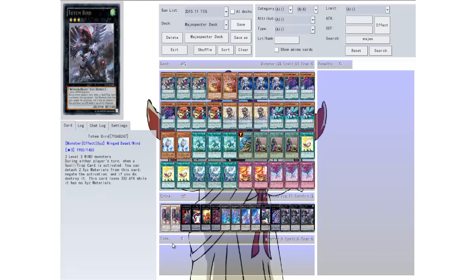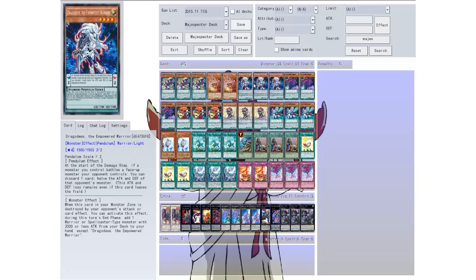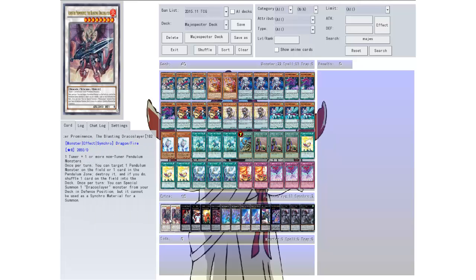Alright, so that's the main deck. Now let's get into the extra deck — they're mainly just big beefy things. We have the Blasting Draco Slayer: one tuner plus one or more non-tuner pendulum monsters. Once per turn, you can target one pendulum monster on the field or one card in the pendulum zone and destroy it, then shuffle one card on the field into the deck. Once per turn, you can special summon one Draco Slayer monster from your deck in defense position, but it cannot be used as a synchro material. There are no Draco Slayers in this deck, but it's a big beefy 2850 attacker, so we run two of those.